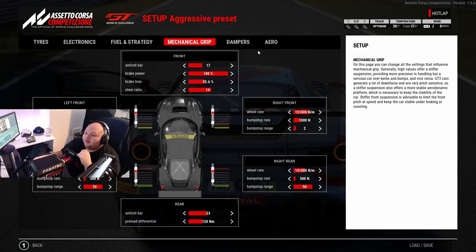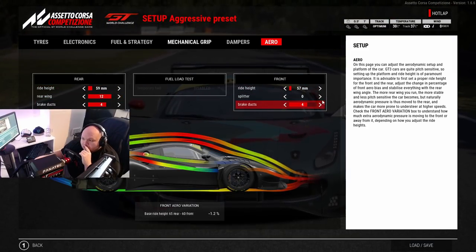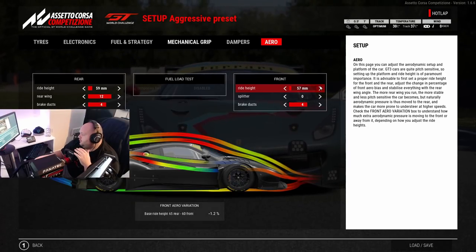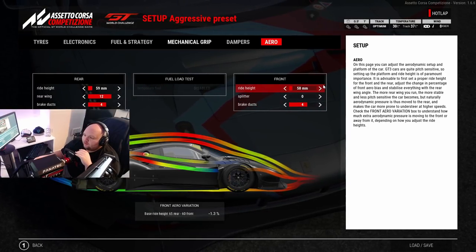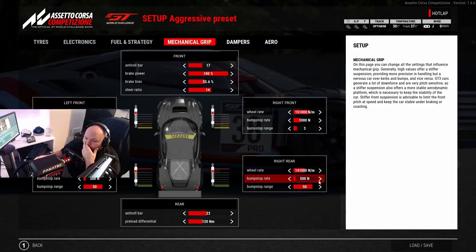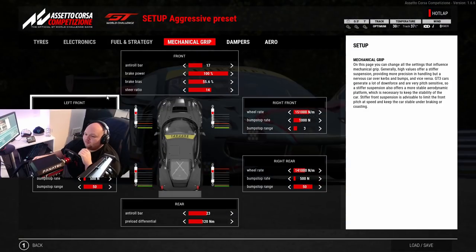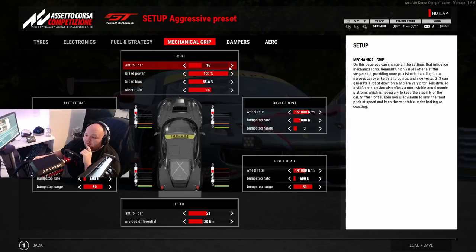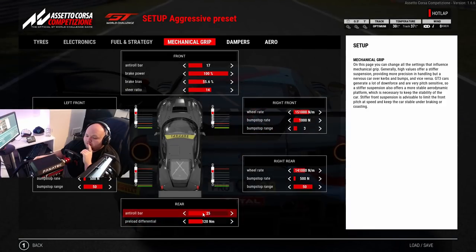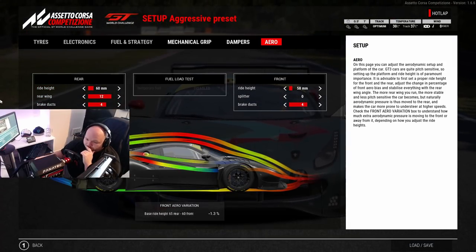If that still doesn't fix the oversteer, put it back to what you had and go to the aero section and look at your ride height percentage. If you've got really bad understeer - maybe the front is going away - you can really control oversteer and understeer with the balance of ride height. Bring the front up one click and see what that balance does. For understeer I would also probably decrease the front anti-roll bar just to allow a little more pitch, leave the rear, increase the rear anti-roll bar, and maybe one click on the rear aero to see if we can get rid of some understeer.